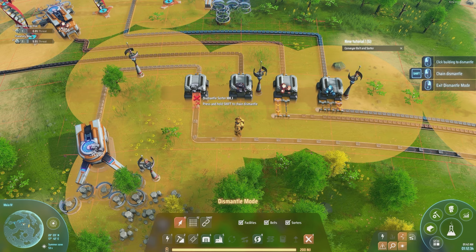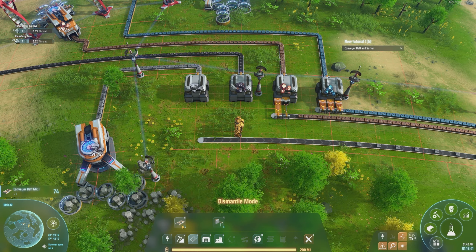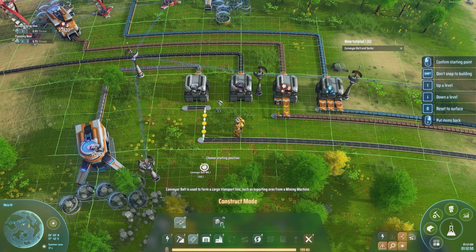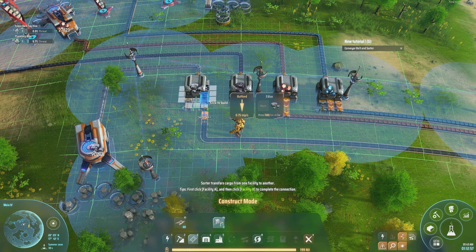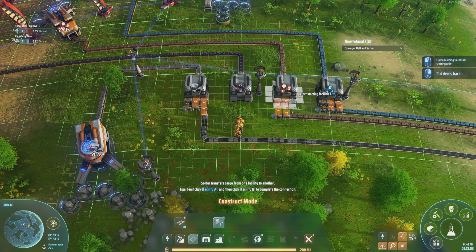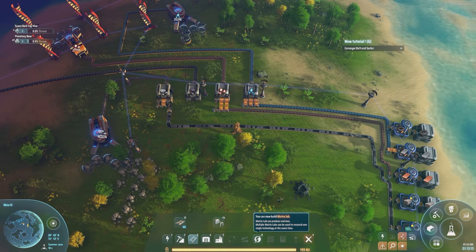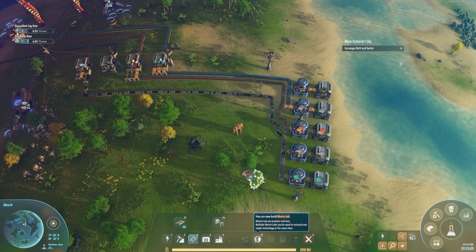Let's change the design of this a little bit. It's struggling to supply. There we go - so it's putting out a lot more than what I need. Good, okay, so it looks like they're all getting supplied now.